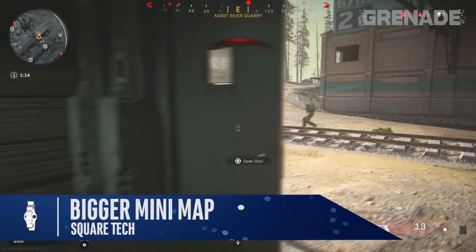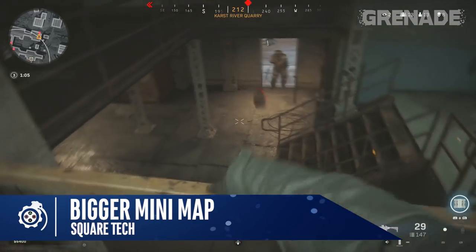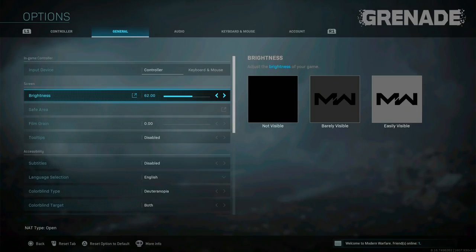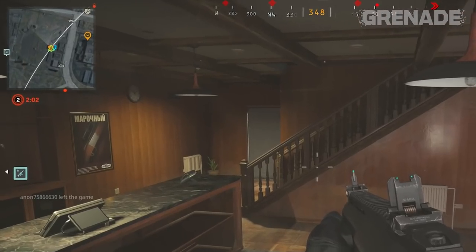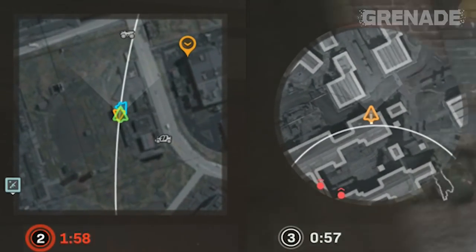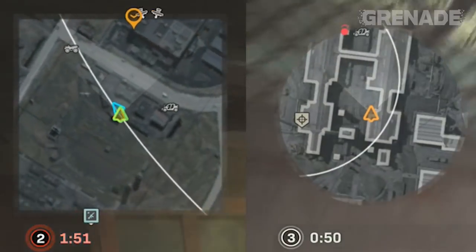Let's find another way to get an advantage. We can change our HUD options. By default we have a circular minimap, which is integral to knowing enemy locations, but in general settings this can be switched to a square shape which is far bigger. Bigger means more surface area and more information on screen. The trade-off is you lose a little peripheral vision, but it's definitely worth it — switch to square when you get the chance.